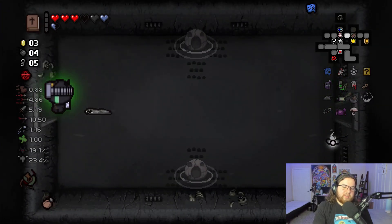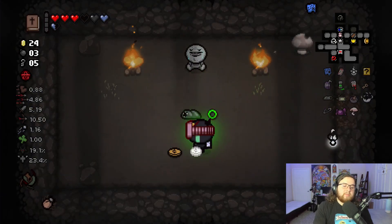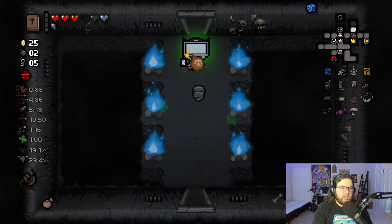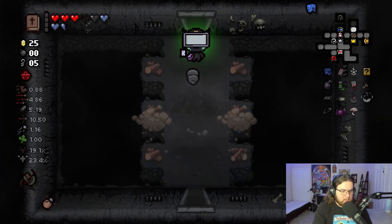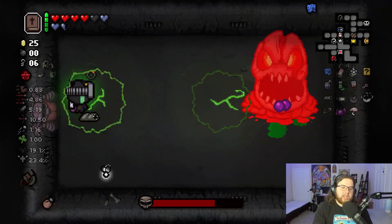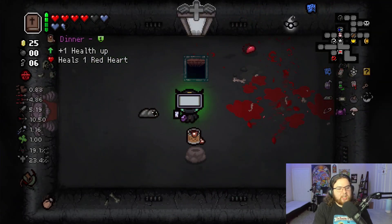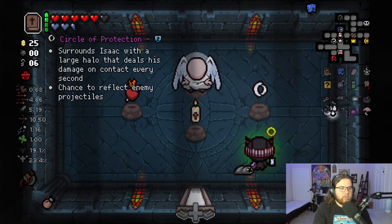Let's check out what these secret rooms have to offer — a bunch of money. That sucks that we can't play that machine anymore. I'm okay with using my bombs for this — one more time. One soul heart, that's not a terrible payout. I just realized I don't have any more bombs — unfortunate. We might actually get Matchbook here — no, it's Dinner. I'll take it. Not terrible. Immaculate Heart, Pascal's Candle, or Circle of Protection.